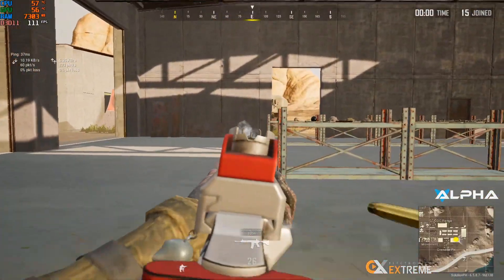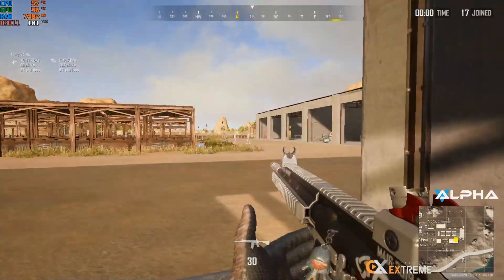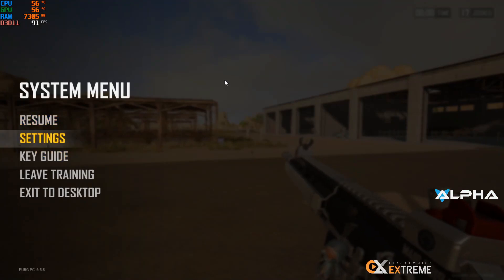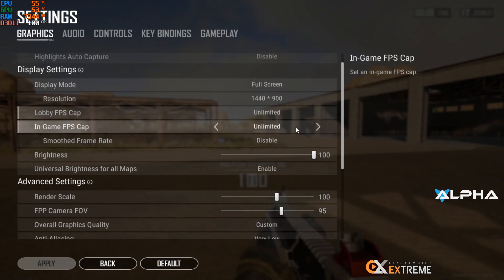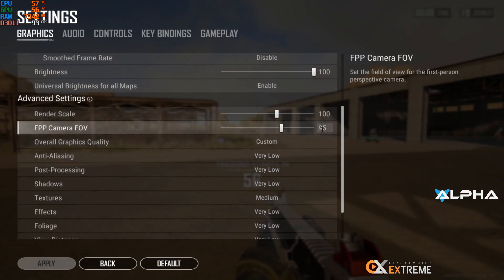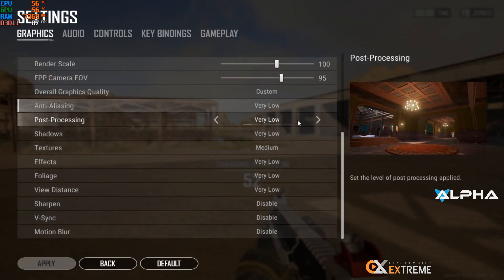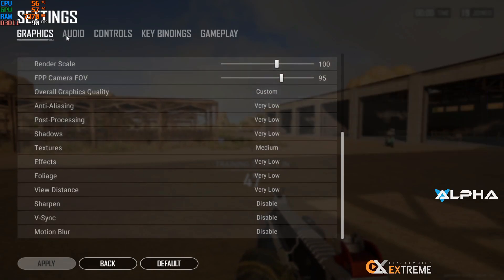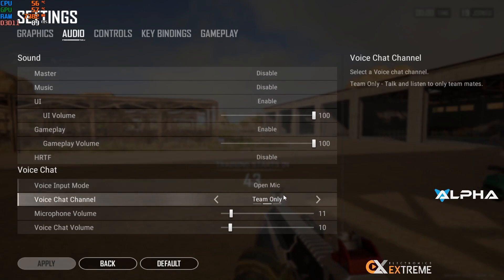I'm getting around 100 FPS. Here are my in-game settings: Resolution 1440x900, Unlimited frame rate, Brightness 100, FOV changed to 95 (was 103 before). Graphics are on Very Low, textures on Medium, sharpening off. HRTF audio is off.